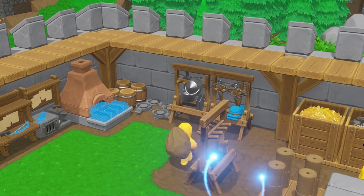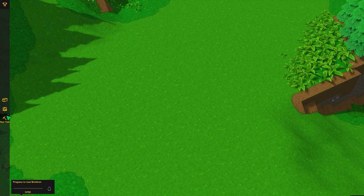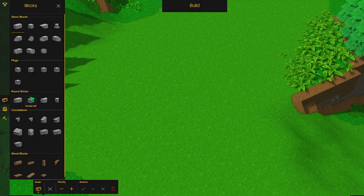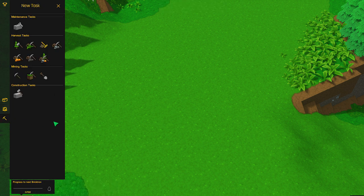Creating new tasks and placing down blueprints is now easier than it's ever been. You want to place a block? Just click on the blocks button and both the stone and the wooden blocks are there available in the same panel. Same thing with structures — you want to place down a structure? Just click on the structures button. And the list of tasks that you're familiar with is still available, you just click on the tasks button.